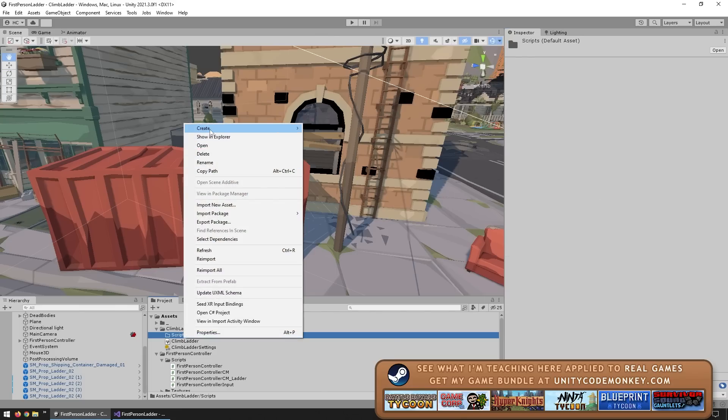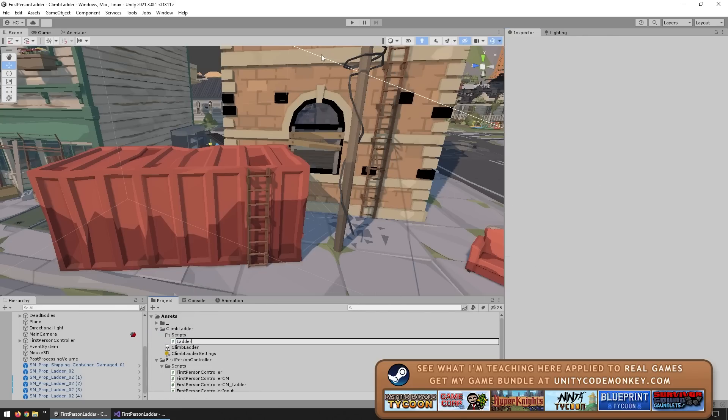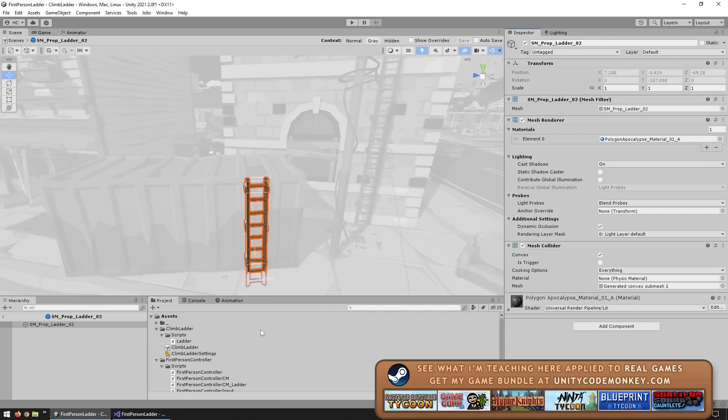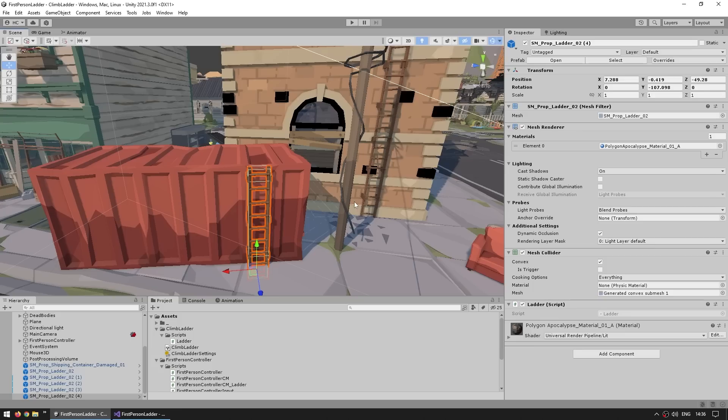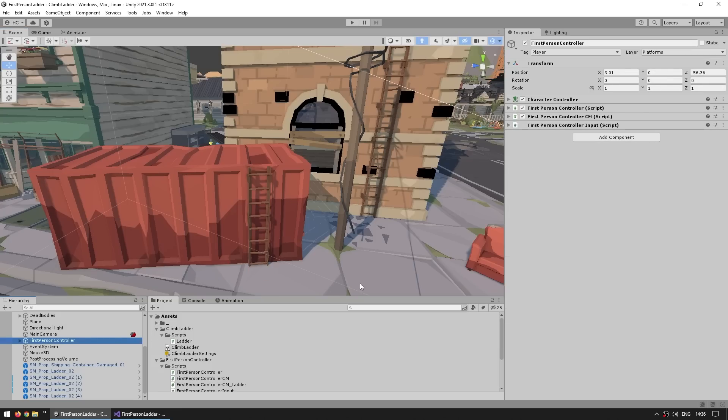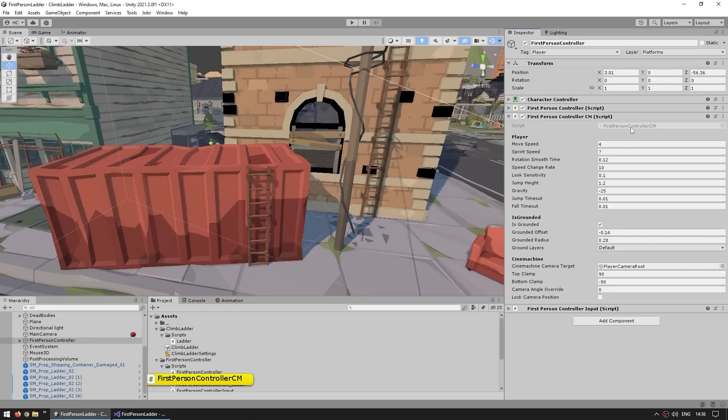So let's just create a new C-sharp script, call this Ladder. Then here I'm going to go inside the prefab so that it applies to all of them, and just attach the script. We don't need to write anything on this script, just leave it as empty. This is only going to be used to identify this object. So now let's go into the player script. On the first person controller, let's open up the first person script. So here it is.